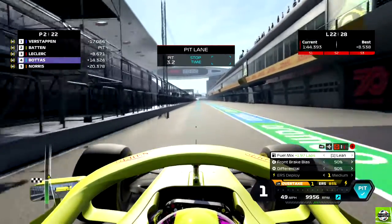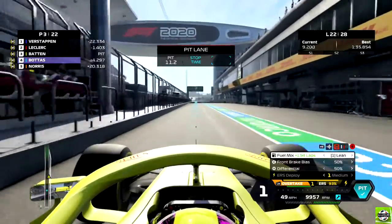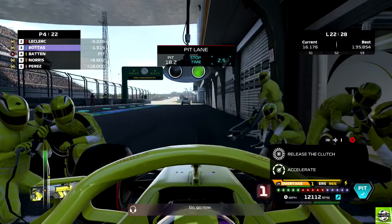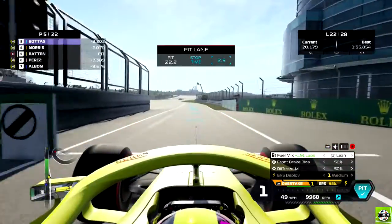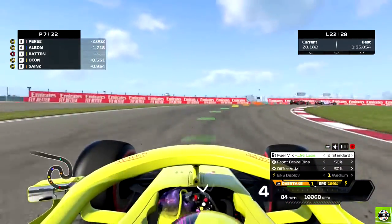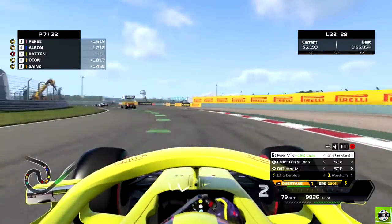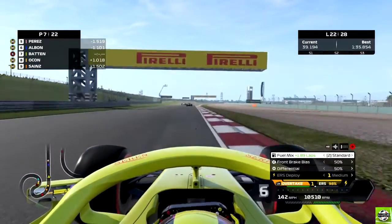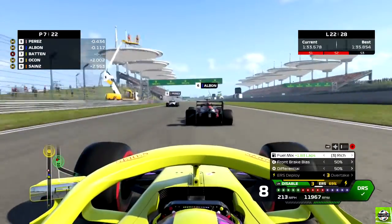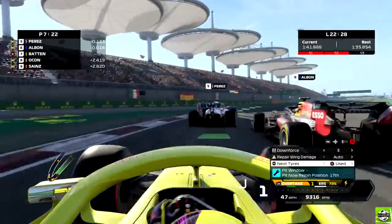We slowed down way too early for the pit lane but I'd rather do that than get a speeding penalty. There goes Bottas. We had issues there with the clutch - look after these tyres. We come out P7 due to that poor release from ourselves in the pits, but we're going to have the better tyres. The podium's long gone but let's see how far up the field we can get. Albon nice and easily - we've got the rich mix, the ERS, and the DRS. A little bit of contact with the back of Perez but no damage.